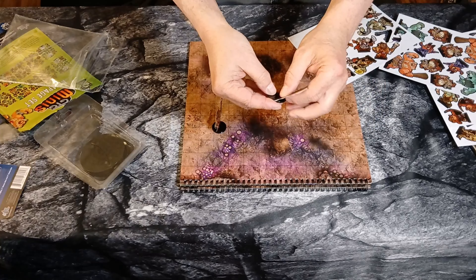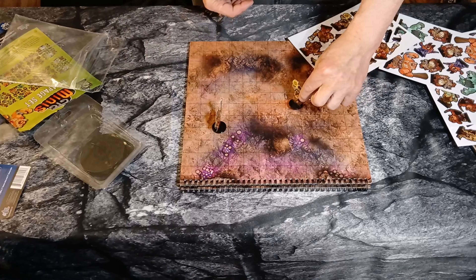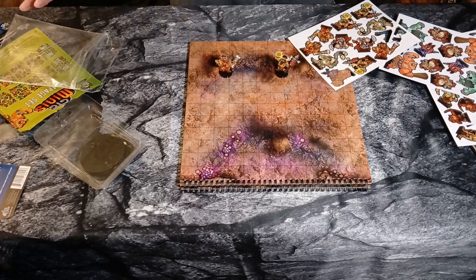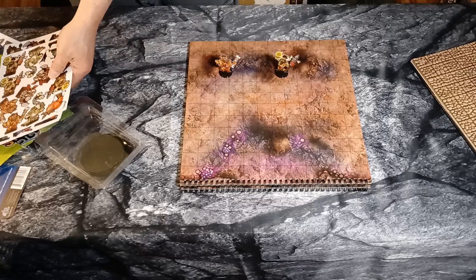And then just place it like that. And there you go — you've got your minis. So let's go ahead and take a look at the Underdark set.